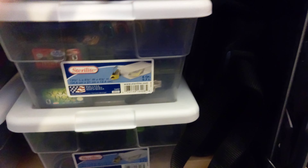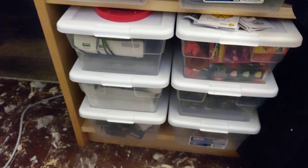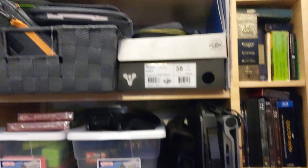I have amiibos — I sold a bunch while back when I was buying my PC, but I have the ones that matter to me: Cat Mario and Cat Peach, and another Ghost. There are blank notebooks — I love paper and especially graph paper. This book was a gift from one of my five brothers: Star Trek Cats — it takes scenes from Star Trek and makes them cats.